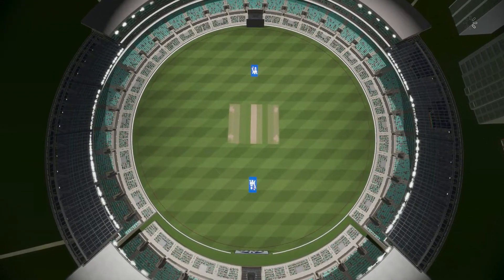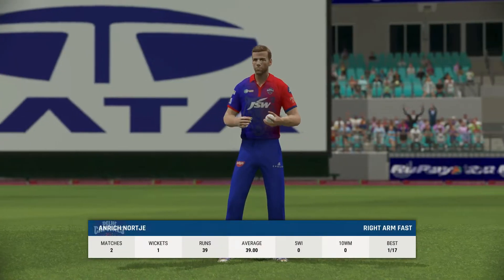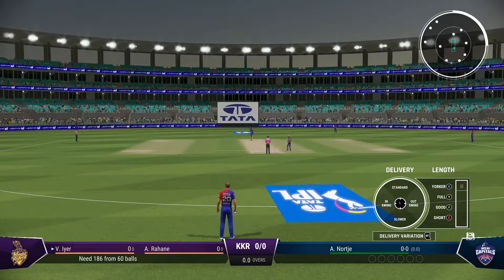And the innings comes to an end. The night riders will need 186 runs. A few moves made in the field.